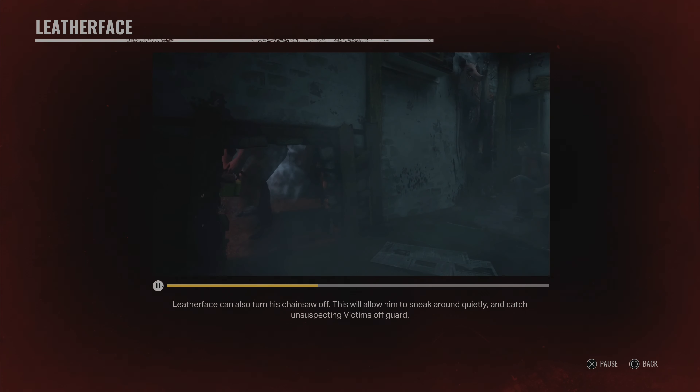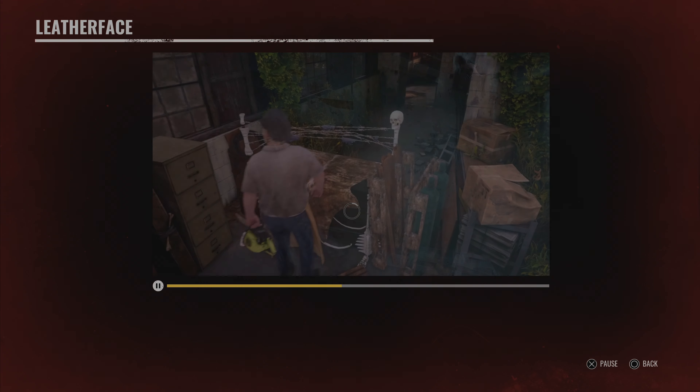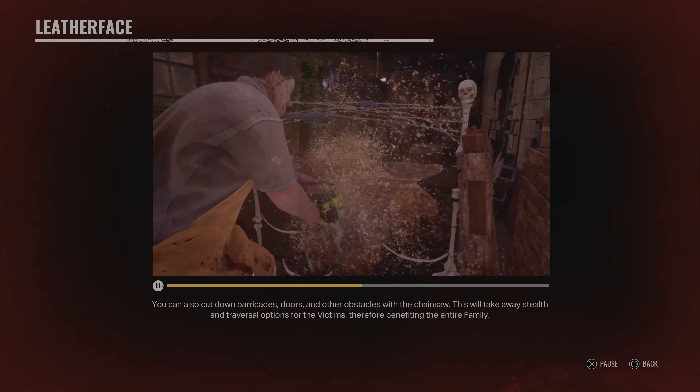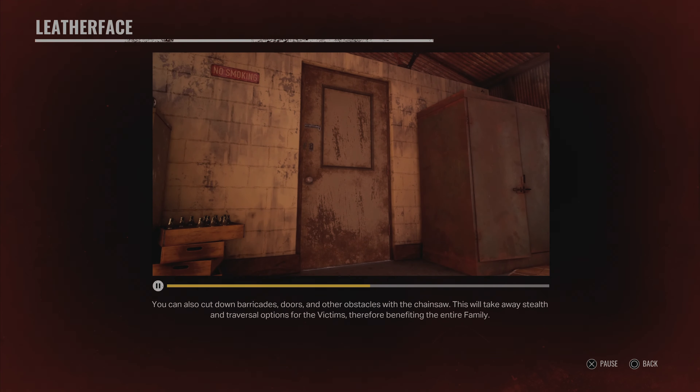Leatherface can also turn his chainsaw off. This will allow him to sneak around quietly and catch unsuspecting victims off guard. You can also cut down barricades, doors, and other obstacles with the chainsaw. This will take away stealth and traversal options for the victims, therefore benefitting the entire family.